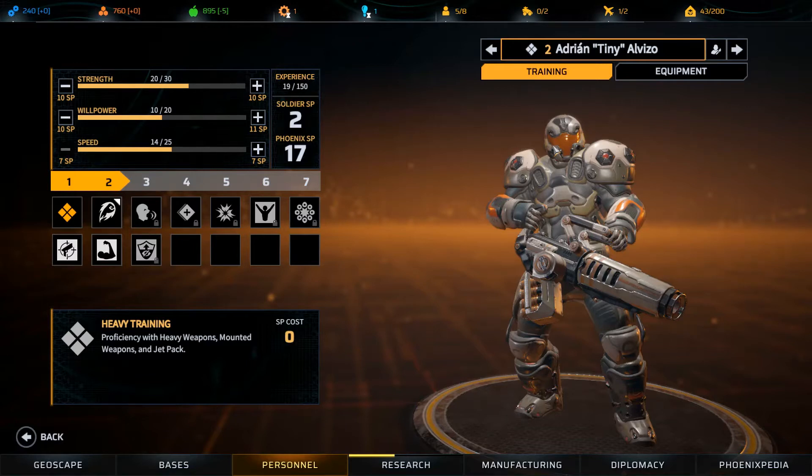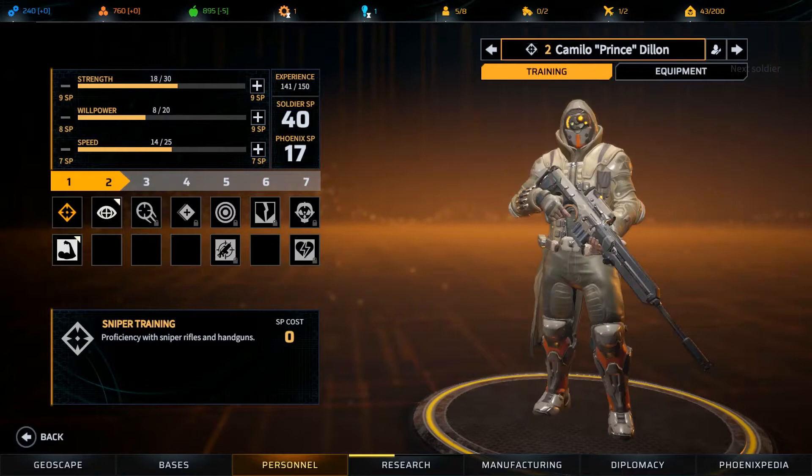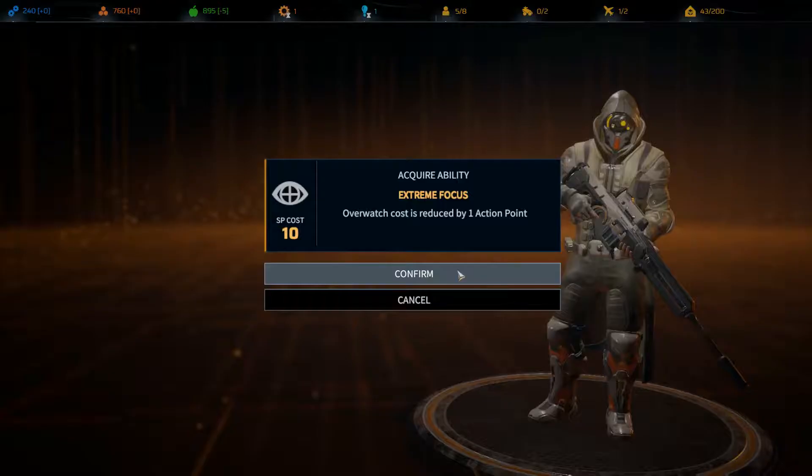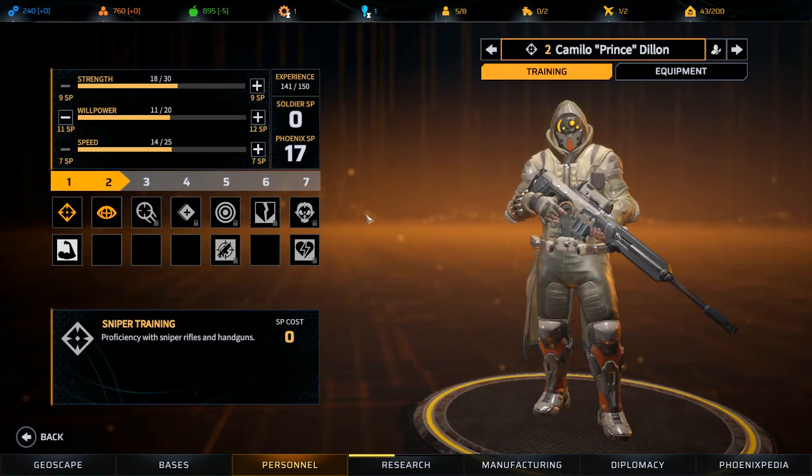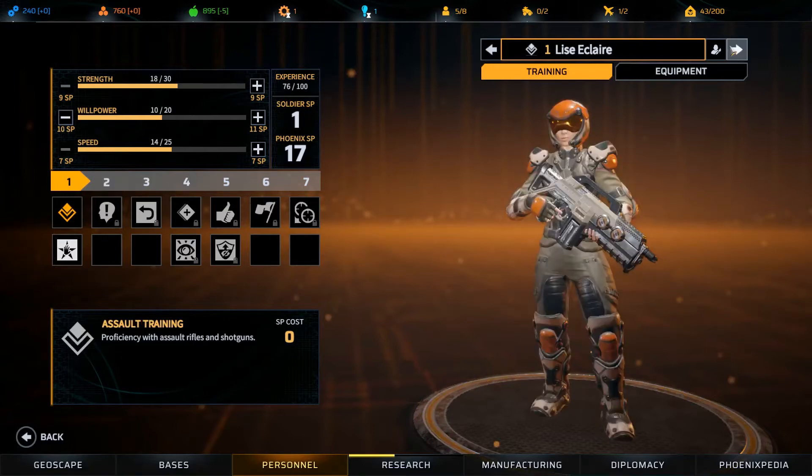He's going to get Warcry, Boom Blast, and Rage Burst. I'm not sure about Inspire and not sure how to cross-class him yet — we'll look at that later. For our sniper, I love Extreme Focus — overwatch reduced by one action point basically gives you a free overwatch with a handgun every single turn. We might also want willpower, so let's put all points into willpower for now.